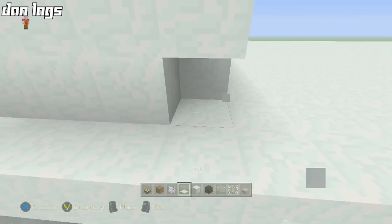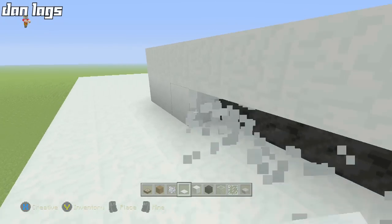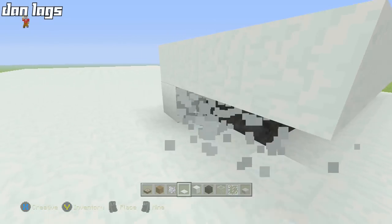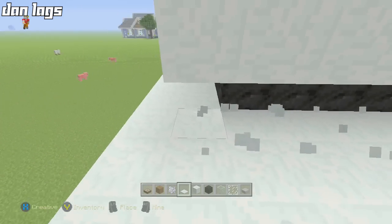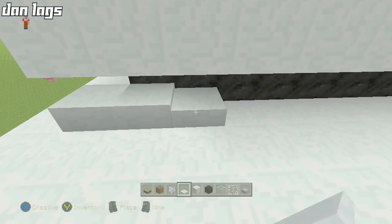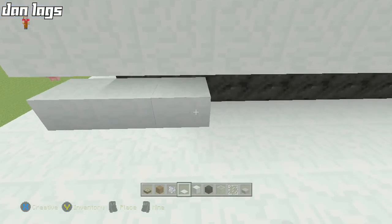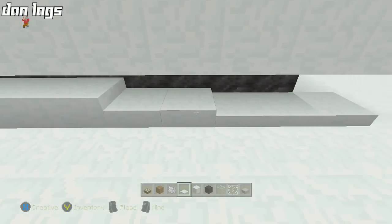Stack this up five blocks around the perimeter — break all the way around like this and stack it up five blocks so we have a little bit of the coal showing. One two three four five on each side, filling all the way around — that's going to look really nice.